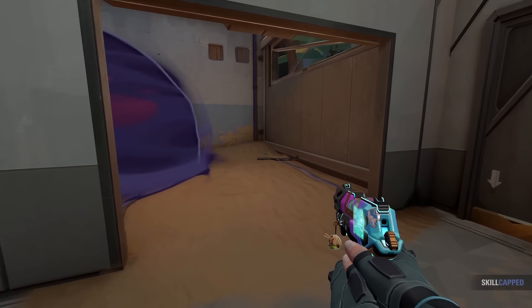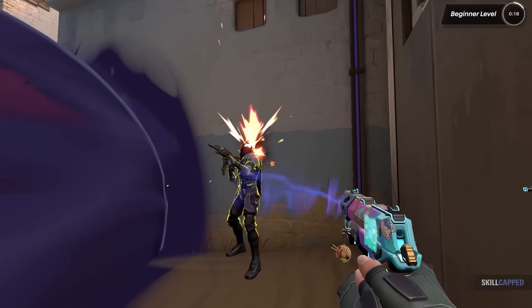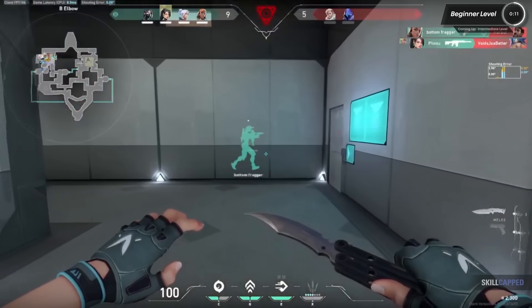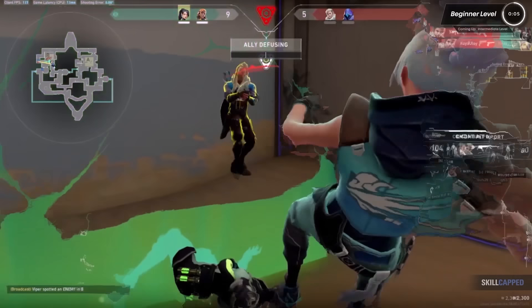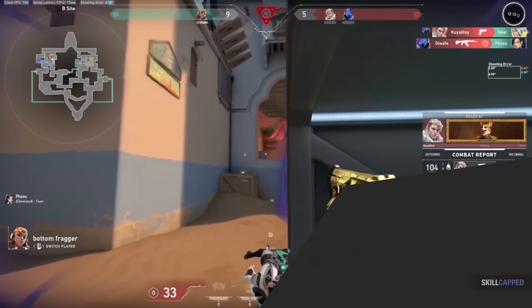Instead, if our hero had focused their crosshair placement towards the edge of the smoke while simultaneously moving forward, they could have achieved both goals of preparing for a fight and grabbing the weapon. When it comes to crosshair placement, don't always look where you're thinking — but rather look at where potential threats may come from as you act on whatever other goal you may have.